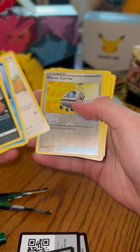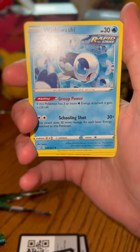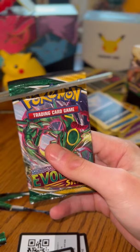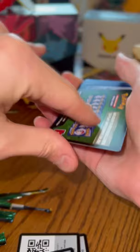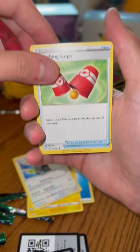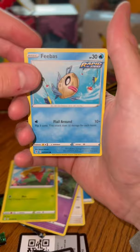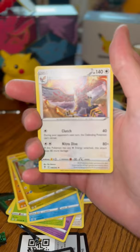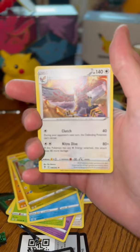Flying through this pack — we got a Rescue Carrier, Vaporeon, and a Wishiwashi. Fun name — Wishiwashi. Look at that, Rapid Strike — I think it's a nice card. Last pack here. Just want to say thank you guys for staying tuned this long. We got Water Energy, Flaaffy, Braviary — switching cups — Gossifleur, Phoebe, Hippopotas, Bagon, Chinchino, reverse holo, and a Turtonator non-holo rare. Pretty cool.